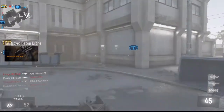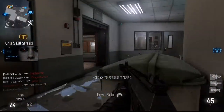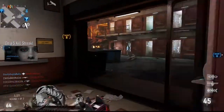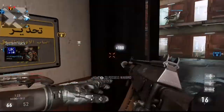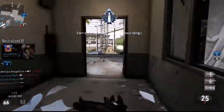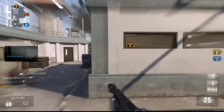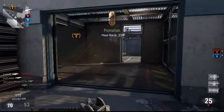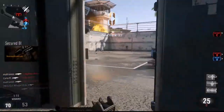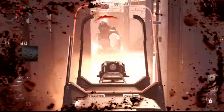Moving on to exo abilities and launchers, I don't use any of those. The exo launchers are alright — the semtex and stun grenade can be useful — but they just take up a slot, an extra point that I could spend on a gun, killstreak, or attachment. And while they can be helpful, I just don't think they're that useful, because it takes too long to whip one out, throw it, and pull your gun back up. As for exo abilities, there are some good ones, but I'd rather have that extra point to spend on an attachment or gun.